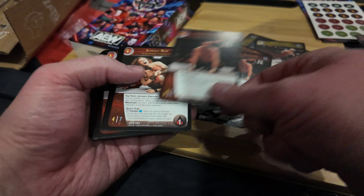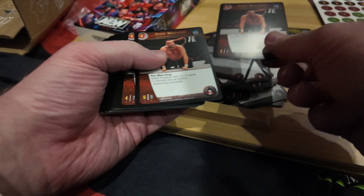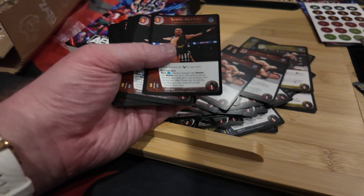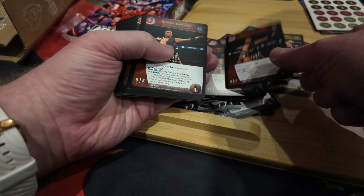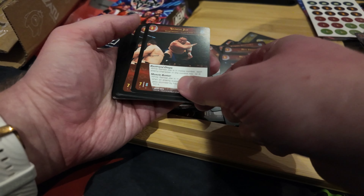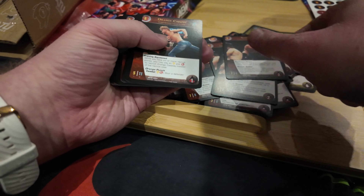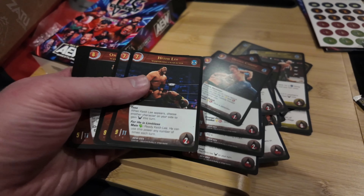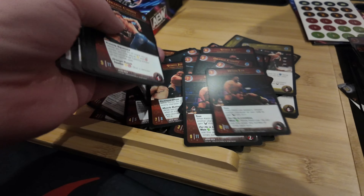Eddie Kingston - great shot of him there. Jungle Boy. Interestingly, flicking through, when this came out I guess Punk was still under contract but I'm not seeing a card. Sammy Guevara. Rey Fenix with Andrade. Samoa Joe, our current champ. Orange Cassidy. It would be cool if we could get extra packs with more up-to-date rosters - they've got a lot of free agents recently signed.